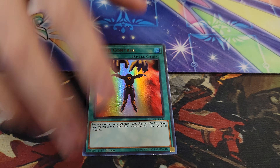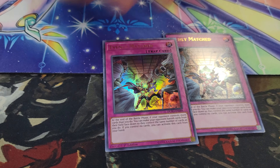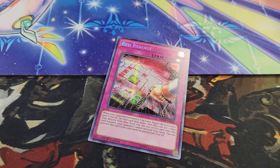Mind Control to bait another negate — one for one. Two Evenly Matched, because you play on your opponent's turn. So you can just go to Battle Phase, activate Evenly Matched, and then Red Reboot so that you can get your plays started.